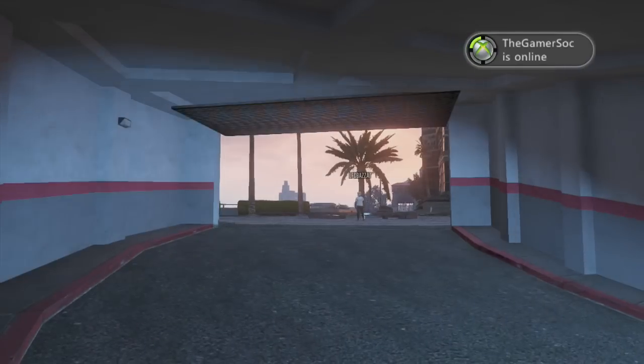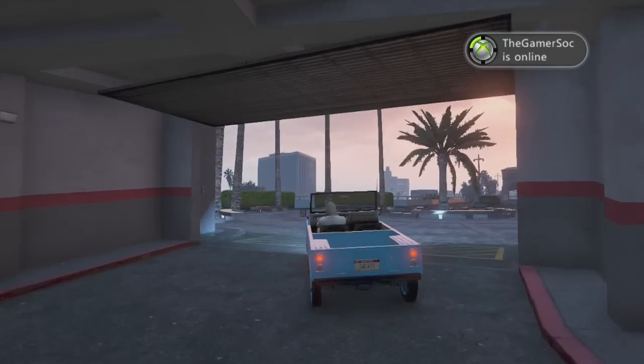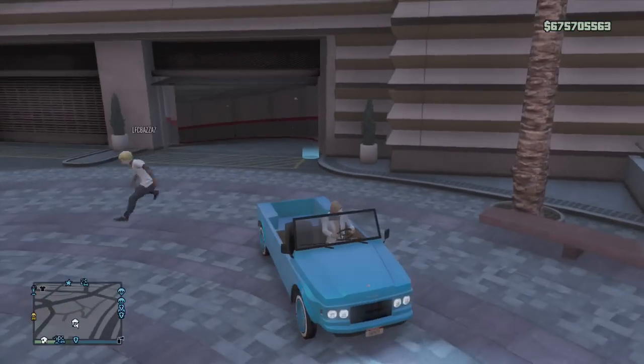You sprint out of your garage, get in the car, and it glitches out like this. Now you have insurance on it — I used this Kalahari — and now you can just drive it in.